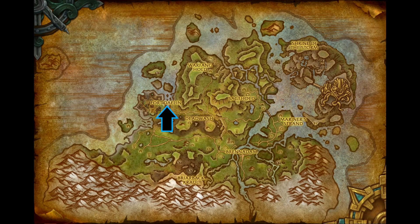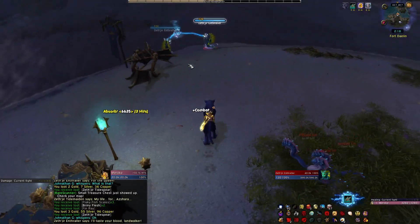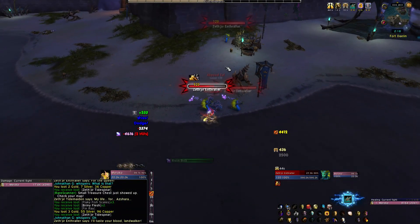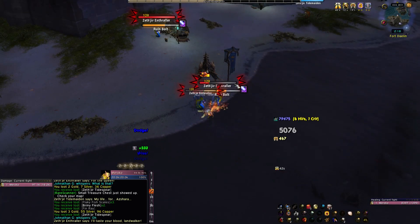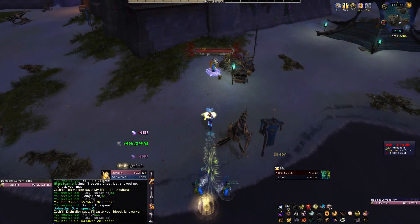The area I decided to farm was actually the only place to farm these fragments on beta, and it just so happens to be one of the best places to farm them. The area is full of naga and eels, and they respawn fairly quickly. Aside from the Tidelord, they are actually pretty quick to kill with decent AOE. The footage you are seeing now is when BFA first launched, and I'm barely even 340 item level, and they are just getting destroyed.